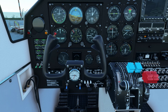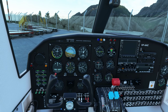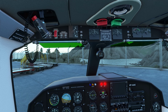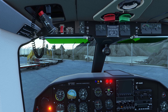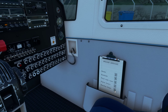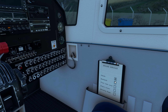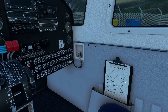Let's go: external power supply on, rotating beacon on, mixtures and props full forward, master and battery switches on, fuel pumps on, magnetos on, open the fuel — and I'm not gonna be fooled this time. I've got to find out if there's a way to keep those off all the time because I keep forgetting to do this.